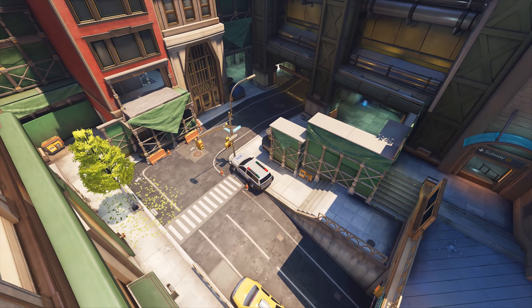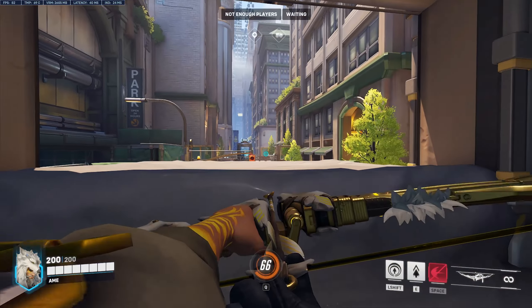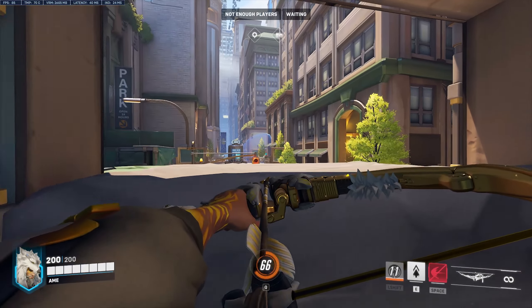Tip number four. On the second point, there is a great high ground angle for the attackers that I don't see utilized at all. From the cover of this window, you can challenge the enemy position. This is a dangerous position for snipers as you can peek at enemies at head level.